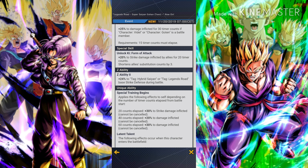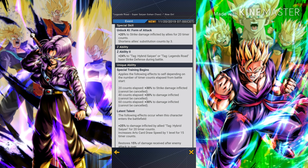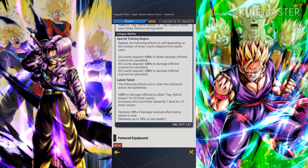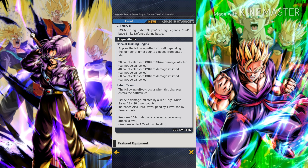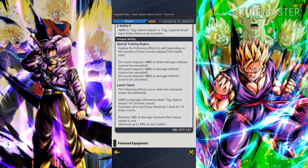His Z ability gives plus 24% to tag Hybrid Saiyan or tag Legends Road base strike defense — and by the way, I believe this is on three stars, not five or seven stars. His unique ability applies effects to self depending on the number of timer counts elapsed from battle start: 20 counts elapsed gives plus 30% to strike damage inflicted, 40 counts elapsed gives plus 20% to damage inflicted, and 60 counts elapsed gives plus 30% to damage inflicted.